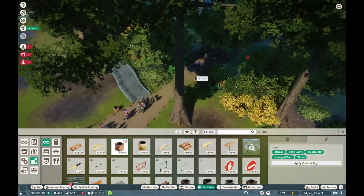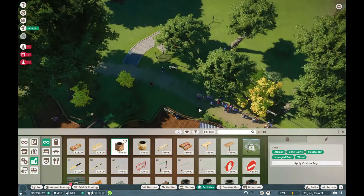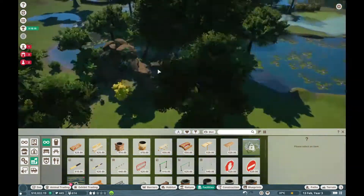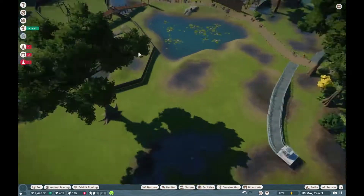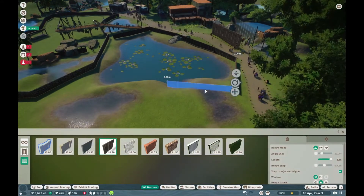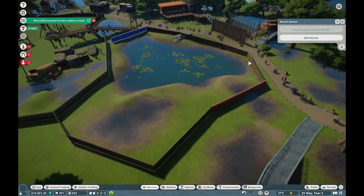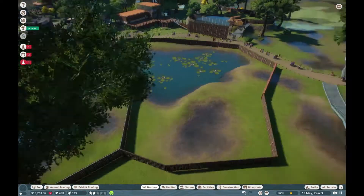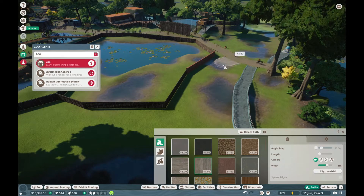You also want to be putting in things like bins, chairs, and food and drink to improve the overall rating of your zoo gradually over time. The spectacle caiman is the next animal you get gifted, so I'm just trying to put all the habitats close to each other so I don't have to expand out too much.